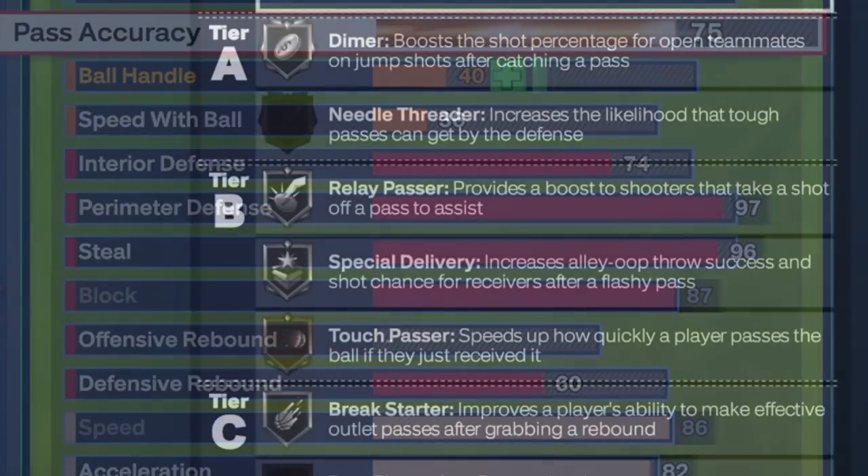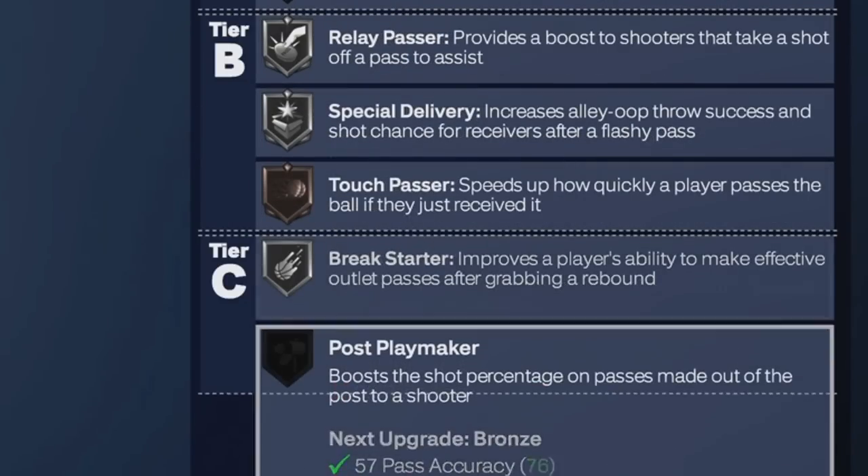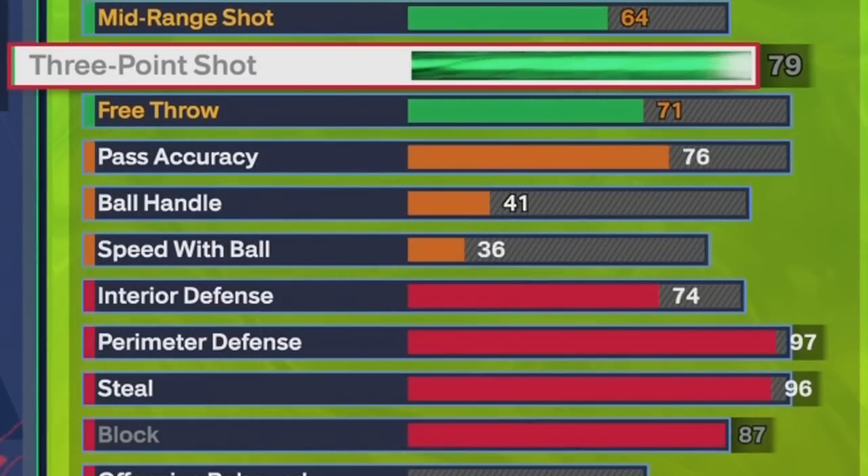We got some pass accuracy: Silver Dimer, Silver Relay Passer, Silver Special Delivery, Silver Break Start. We even got a little free throw for you. Silver Blinders, Silver Catch and Shoot, Bronze Dead-Out, Bronze Agent Threes, Silver Corner Specialist, Silver Green Machine, Silver Space Creator, Silver Spot Finder, Silver Claymore, Gold Comeback Kid, Silver Guard Up, Silver Open Looks, Bronze Whistle.